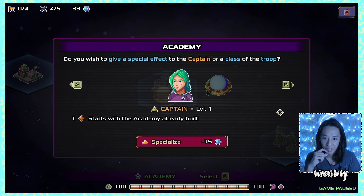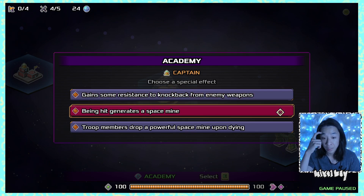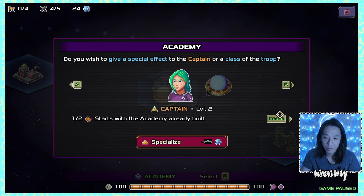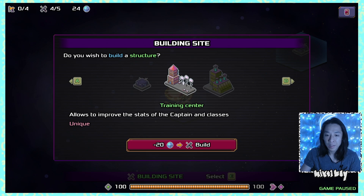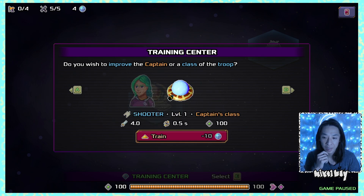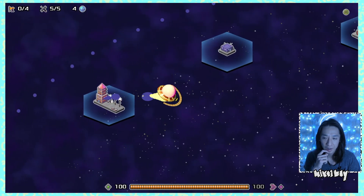The captain specialization options are: gain resistance to knockback, being hit generates a space mine, or troop members drop a powerful space mine upon dying. I'm not thrilled with any of these — the space mine on hit might be best. I scroll through upgrades and consider a training center.